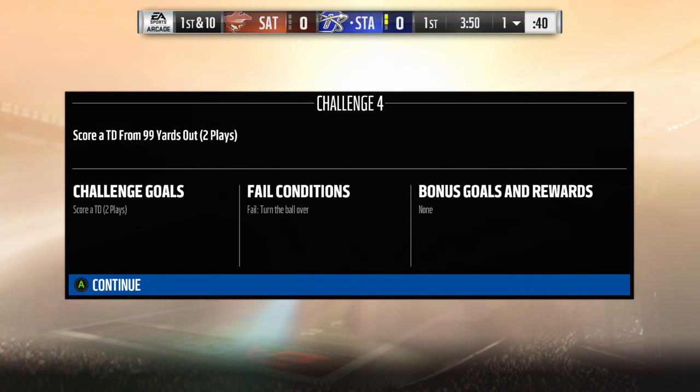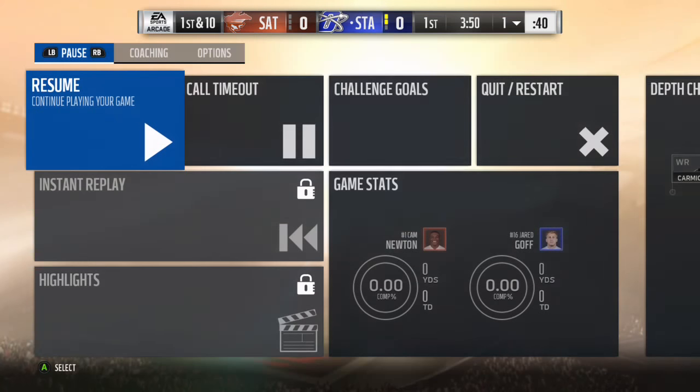What's up everyone, it's Stack O'Cakes, I'm back with another Madden 18 video. This is a video for the Heroic Boss Battle, Week 20, Challenge 4: score a touchdown from 99 yards out, two plays. Use a dome stadium to get rid of the snow.